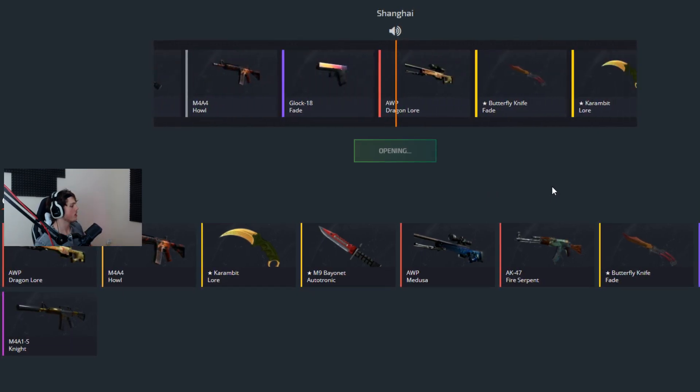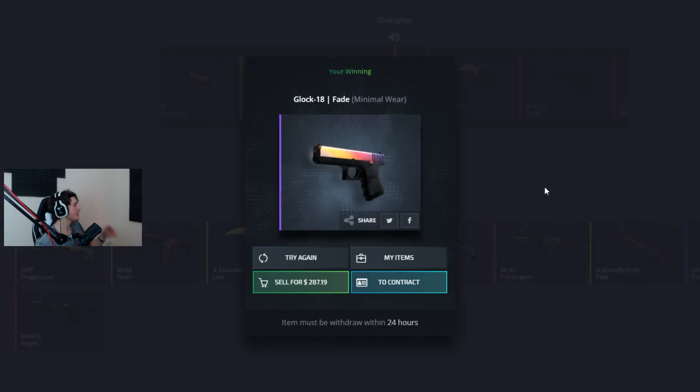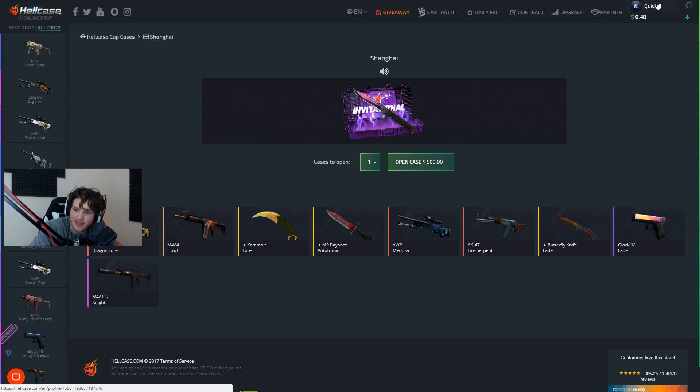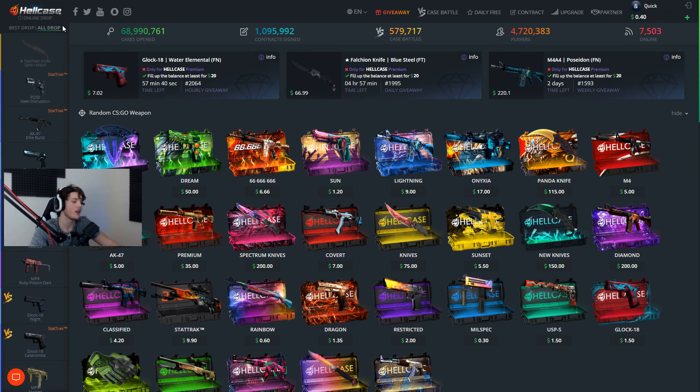Here's my first Shanghai case opening. I'm going to click this and probably look away as the spinner starts to slow down. $500. Oh my god, it's so bad. You're kidding me. We just lost $210 from that case opening — that hurts a lot. We got a Glock Fade minimal wear condition. I was hoping for something crazy like a Dragon Lore, a Medusa, or even a Fire Serpent Factory New. My friend FatNew got a Fire Serpent Factory New, but unfortunately we didn't. The Glock Fade minimal wear is worth $287.